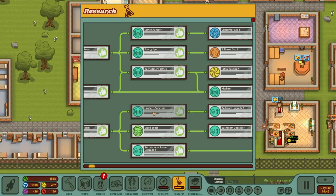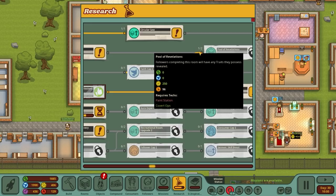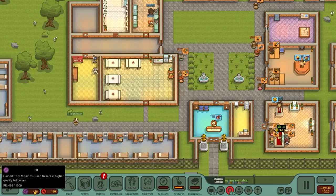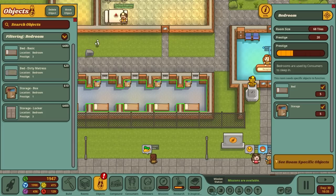The main focus is research - currently going for the infirmary. I very much want the pool of revelations, which gives you the traits that followers possess. We need a paint station for that, so the next thing to do is paint station, then faith cap, then the pool of revelations. Increasing our PR gives higher quality followers.